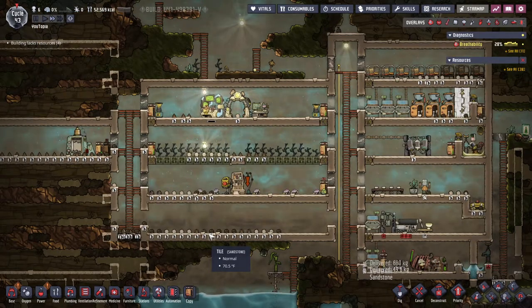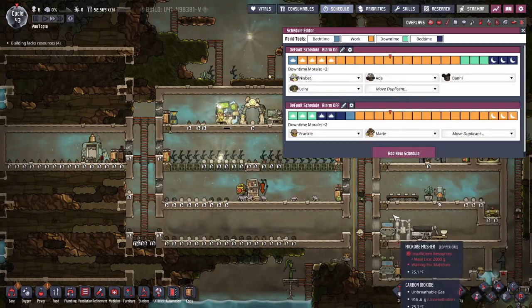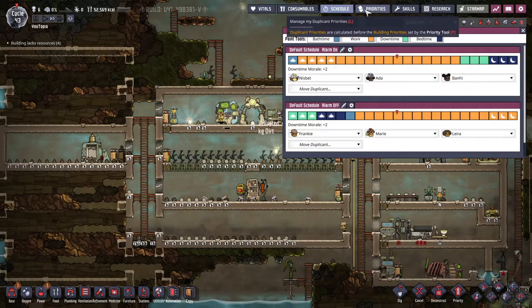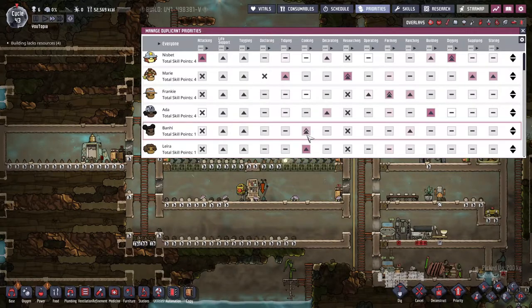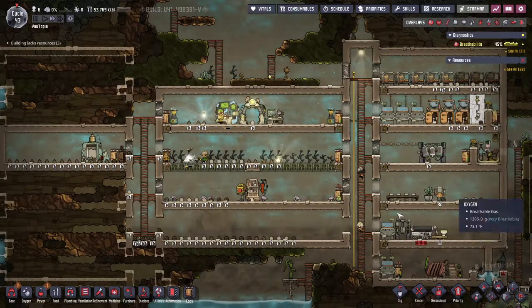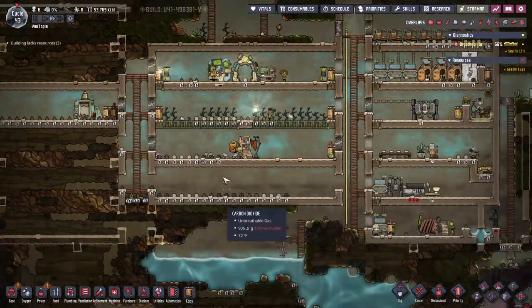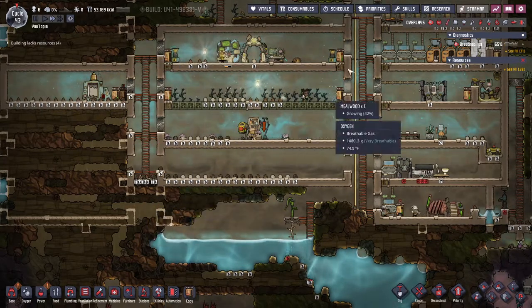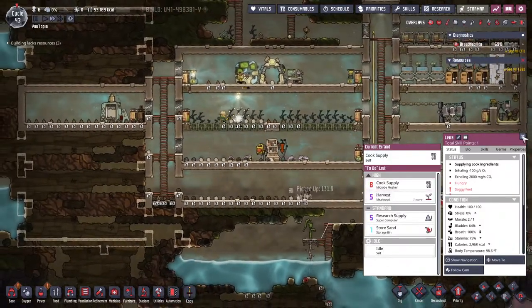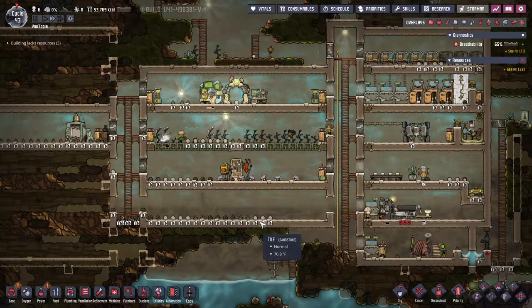I think that'll be it for this episode. We've gotten two new dupes! We want Lyra to be on the other schedule — we don't need both cooks on the same schedule. Prioritizing cooking, let's take that down a notch, and then they can help farm after that. So we've got the two dupes, a nightlight for one of them, we've started expanding the base, built new rooms, learned fire poles, started ranching, and talked a lot about automation though we're not using it yet. I hope you guys have enjoyed this episode — until next time, have a wonderful day!